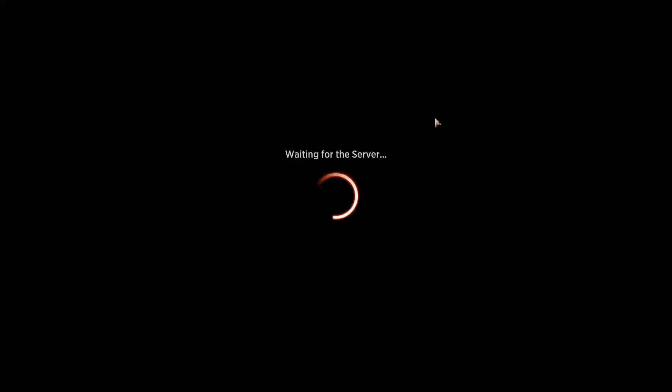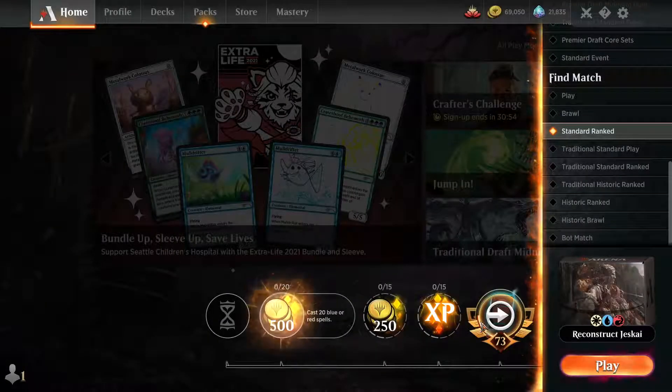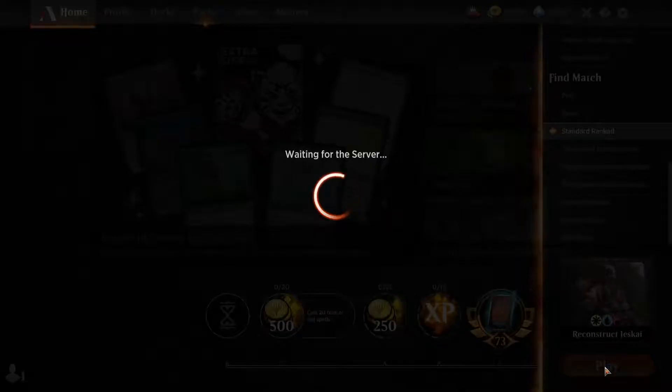So we can hop into the rank queue right now. We can do a standard rank right there using Reconstruct History as our feature card. Let's go.